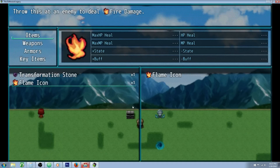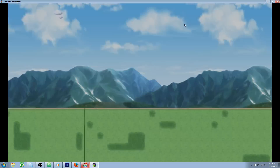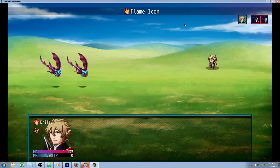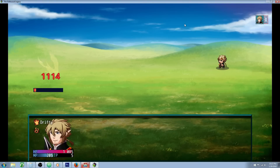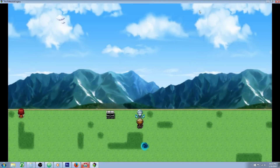The second thing — the flame icon. You can throw this item at an enemy to deal fire damage. You can't use it outside of battle, but let's go into battle. We've got our flame icon. We can throw it at an enemy, and using this icon doesn't consume it, so I can keep using it. It's like another skill, but it doesn't take any resources. I think that's what you're asking for.